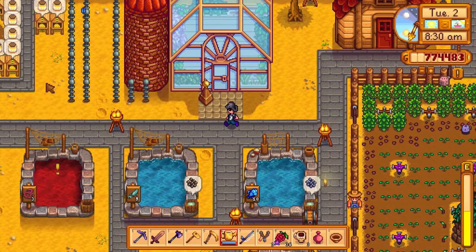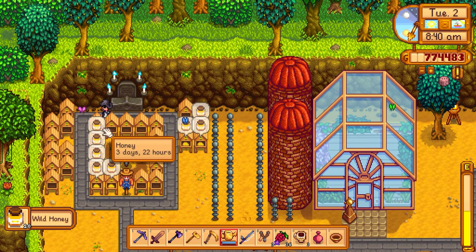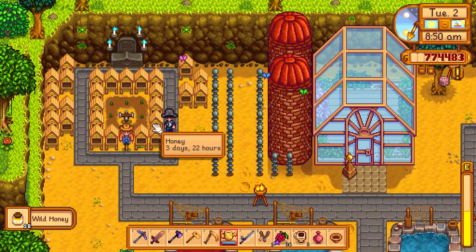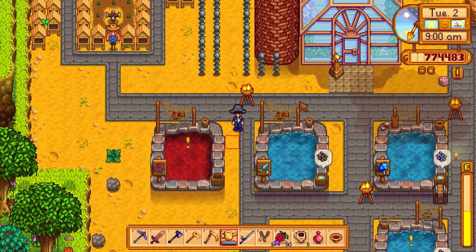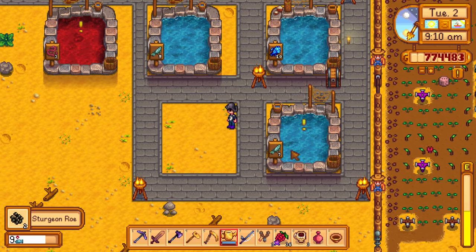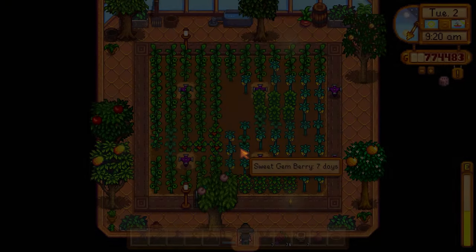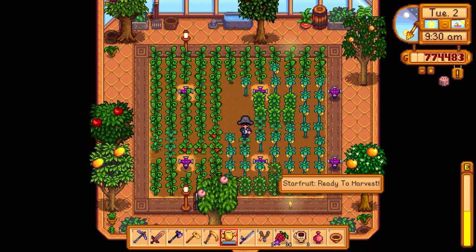The honey beehives - these are just regular wild honey. 24 hours until more. I'm thinking about breaking all the beehives and replacing them so they're all synchronized to the same harvest day instead of going two days in a row. We'd miss one small batch but it's worth it. Junimo huts have 7 and 9 nautilus shells - basically maxed at 10. In the greenhouse the star fruit has been done for at least a day, so missed that unfortunately.